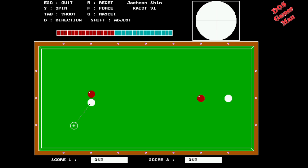The idea with billiards is... is it hit a ball and bounce off two cushions, or bounce off two cushions then hit a ball? S for spin, F for force, and D for direction.